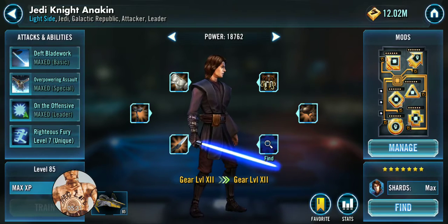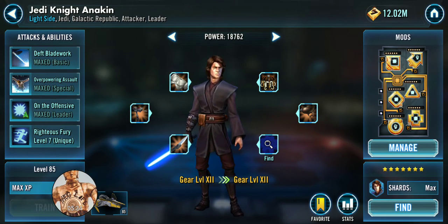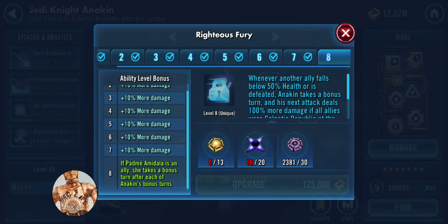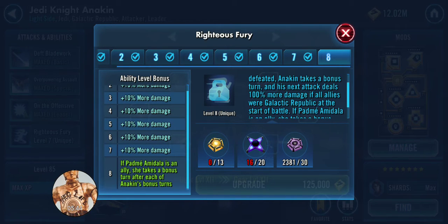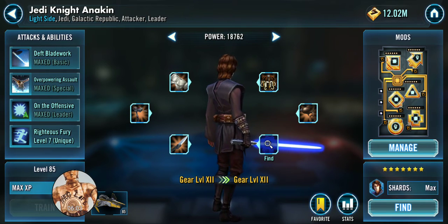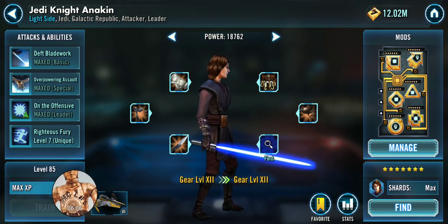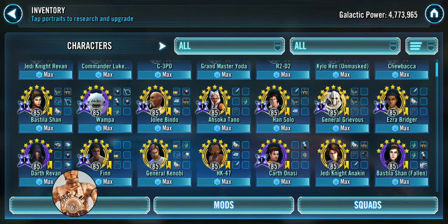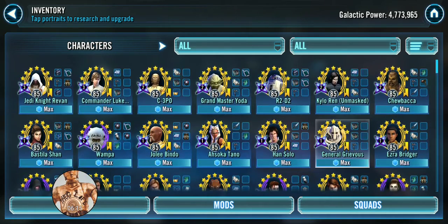Jedi Knight Anakin used to be fantastic on this team, but unfortunately there's been a recent nerf. When he uses Righteous Fury, even with the zeta, it only adds 100% turn meter when all allies are Galactic Republic — it no longer gives that extra 100% offense. So it used to just smear Darth Revan teams, but now it's not as hard-hitting. If you do mod JK Anakin, focus on damage and critical hit capabilities.